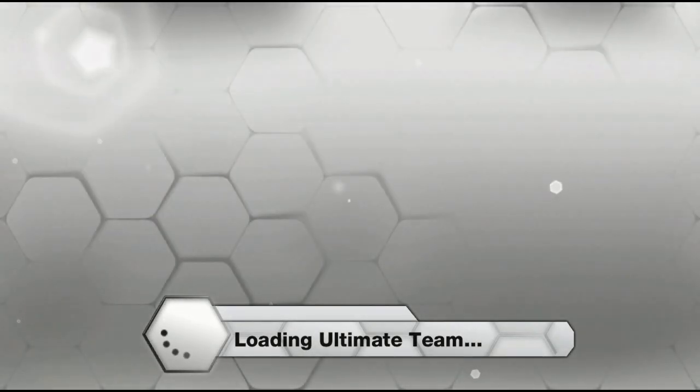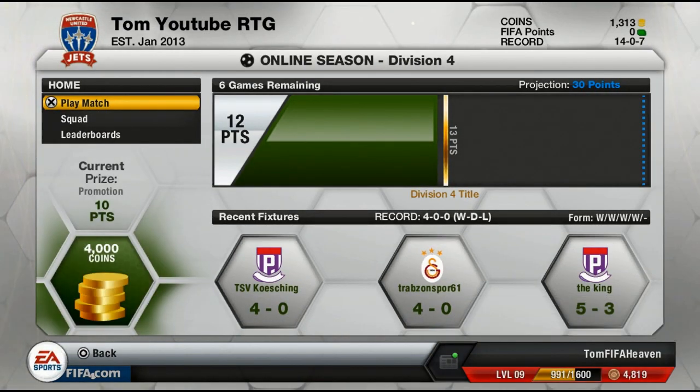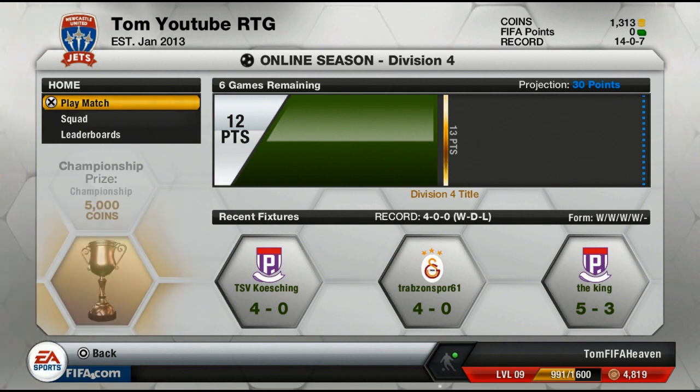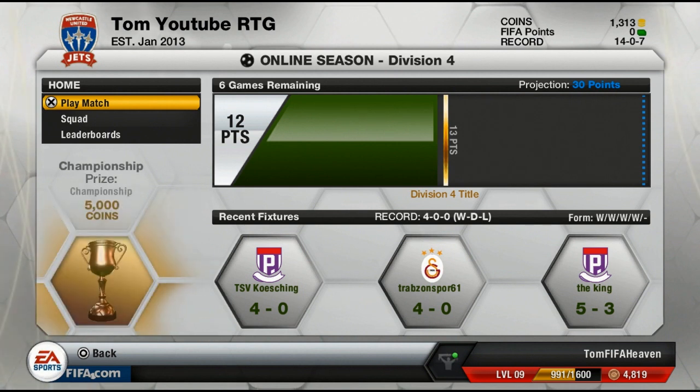After we win Division 1 on this series, I'm thinking of starting a new series — maybe an Inform Gerrard's Road to Anfield series. Basically, I'd put an Inform Gerrard into a whole new Ultimate Team, start from Division 5 with a bronze team, and then build the Liverpool team around him. That could be a really interesting series — let me know what you think in the comments below!